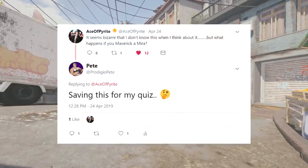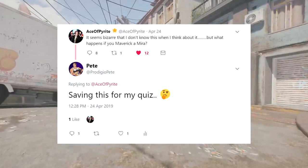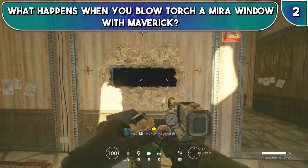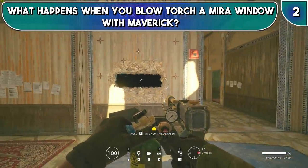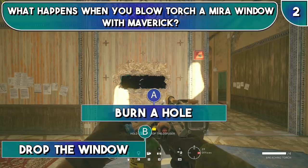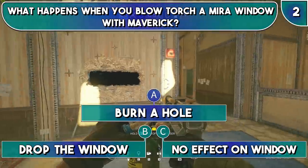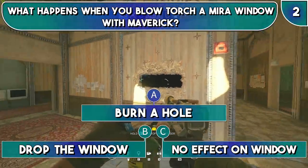This question was inspired by a tweet I saw during the week by Ace. And the question is simply: what happens if you blowtorch a mirror window as Maverick? Does it A, put a hole in the mirror window; B, cause the mirror window to drop down; or C, do nothing at all? What do you think? Take a moment and then I'll show you the answer.